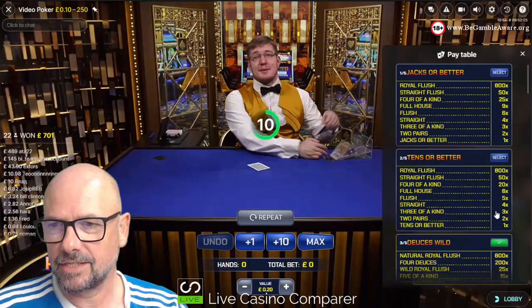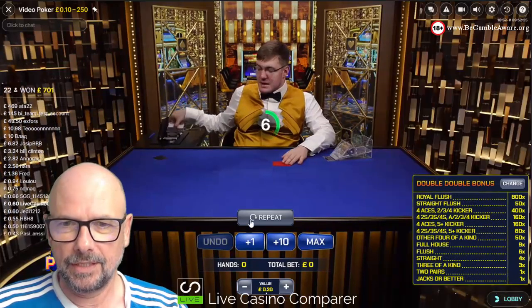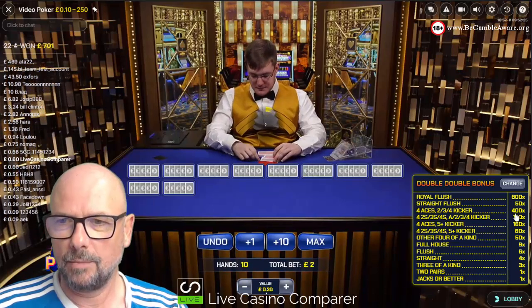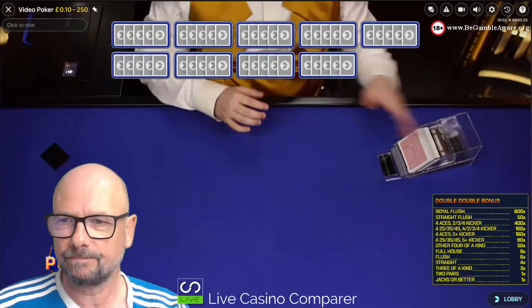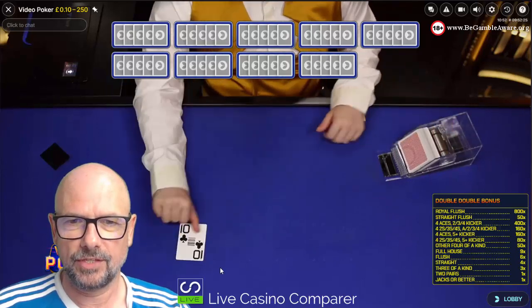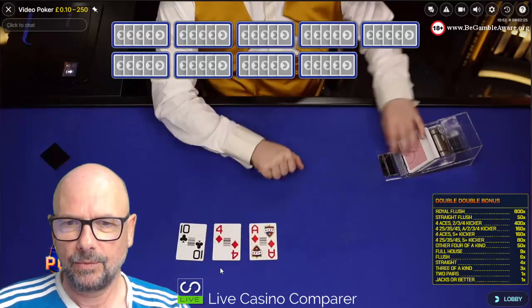My game of choice is Double Double Bonus Poker, and this is what I mean about the kickers. If you get four aces or four twos, threes, fours and you get a kicker, then you get a nice big payout. It's slightly more volatile - the RTP on this is not as good as Jacks or Better, but you get a better payout when those hands occur.